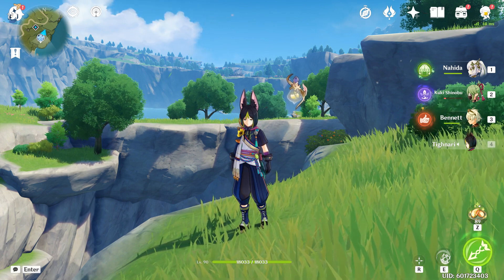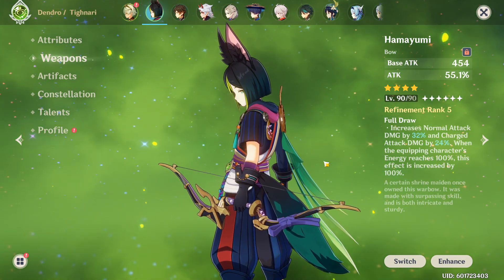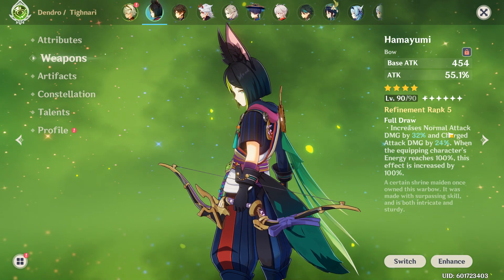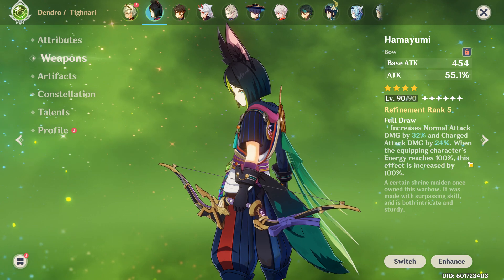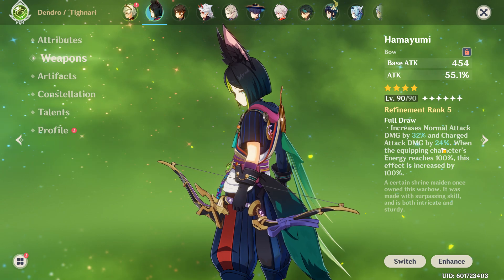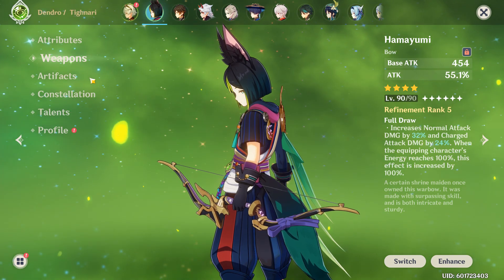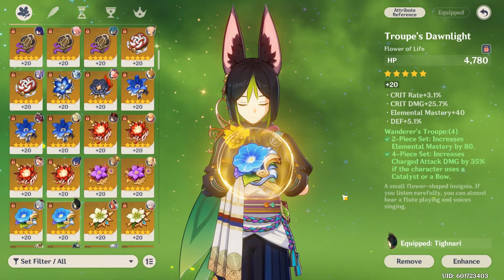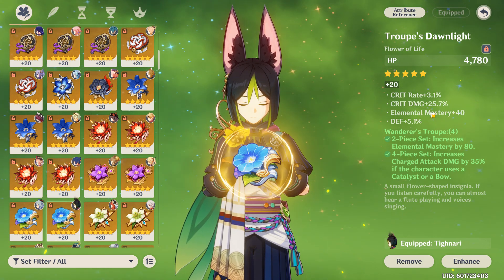Let's go ahead and get into my stats. Free-to-play, I'm rocking this weapon — it's amazing on him. It gives me a charge attack buff: normal gives charge attack damage by 24%, and if my energy is filled all the way up it's doubled, so I'm basically sitting at 48% charge attack damage off the top, plus it gives me attack. For artifacts, I got Elemental Mastery which is perfect because I'm gonna be doing reactions with this man.